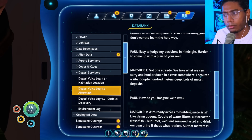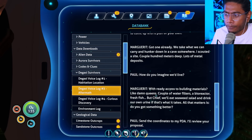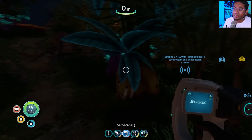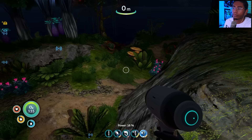'Got one already. We take what we can carry and hunker down in a cave somewhere. I scouted a site — couple hundred meters deep, lots of metal deposits.' 'How do you imagine we'd live?' 'With ready access to building materials, like damn queens — couple of water filters, a bioreactor, fresh fish. We'll eat seaweed salad and drink our own urine if that's what it takes. All that matters is, do you got something better?' 'Send the coordinates to my PDA — I'll review your proposal.' So this is why they choose to go down there.